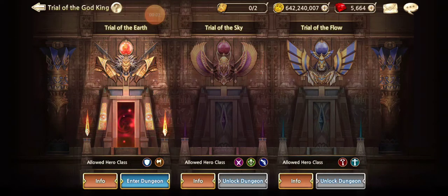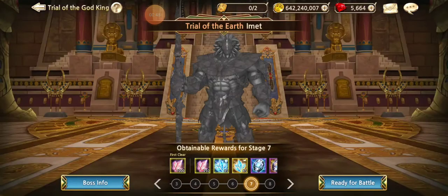This is a Trial of Earth 7 video, which will also apply to ToE 6 and below as far as gearing loadout and team comps. I'm going to switch things up a bit from what I used to pass ToE 5. I want to get consistently good at Trial of Earth and be able to beat ToE 8 on a regular basis. I'll do a descriptive video here — if I stop talking suddenly it's because I'm concentrating, and I'll resume once I've gotten through the various phases.